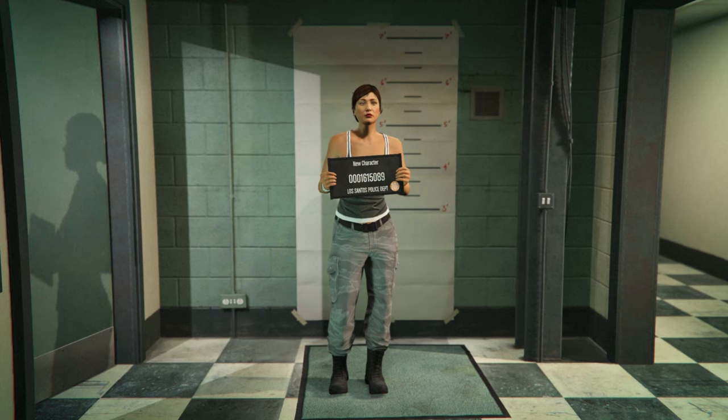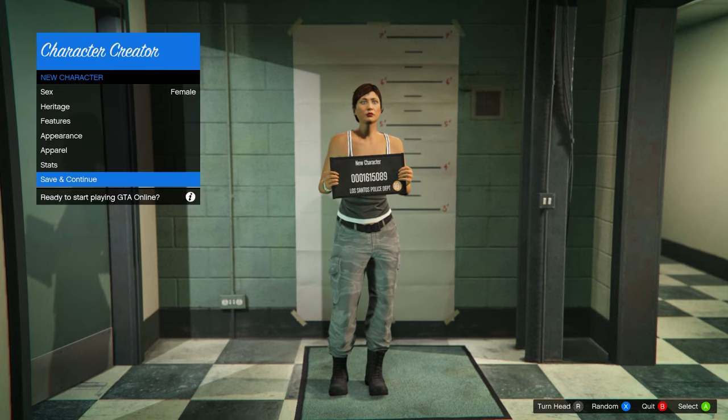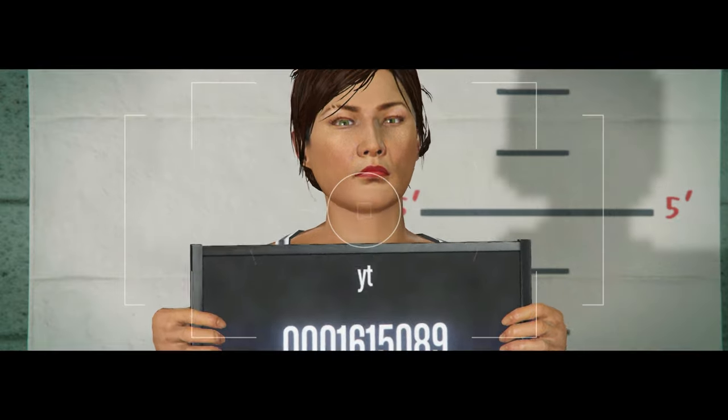In the editing menu, set it to female, then hit save and continue. Name the character anything, take a photo, and you should load into a session.